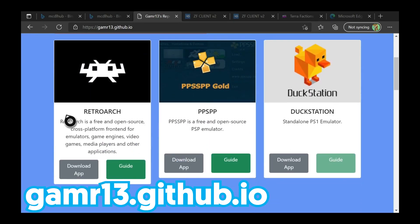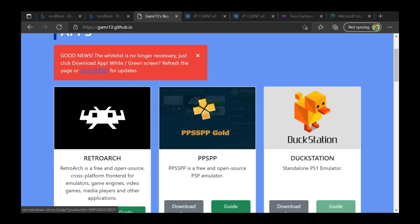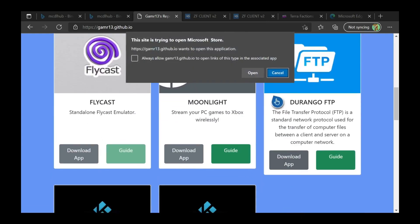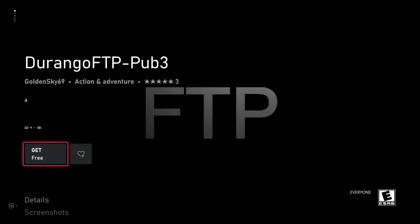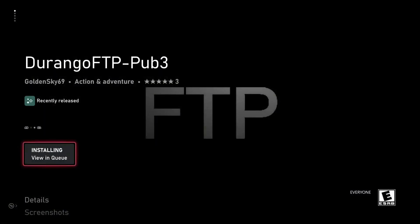I believe they have a bunch of different applications — they even have emulators on here, pretty cool. But scroll down until you see Durango FTP. Click on Download App, and you're going to see that it's wanting to open, so click on Open, and this will bring you to the store. It is very important that you go ahead and grab this while it's still here. I believe they just make brand new applications; I'm not too sure how they keep getting inside of the store, but nevertheless, we're going to go ahead and download this and open it up.